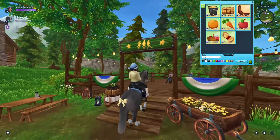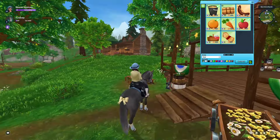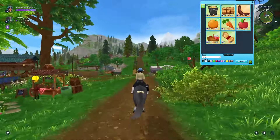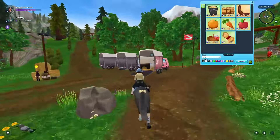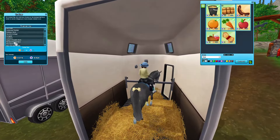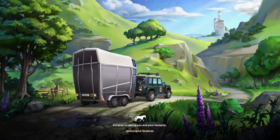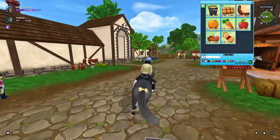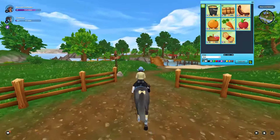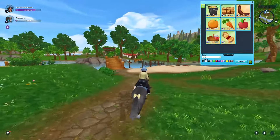Now go retrieve your horse and find any spot on Jorvik where you can dance. Campfires are the easiest — there's one in Fort Pinta as well as Moorland. I'm going to go over to the one in Moorland. The dance area in Moorland is right next to the bridge over where the new starter camp is and Mrs. Holdsworth's house.